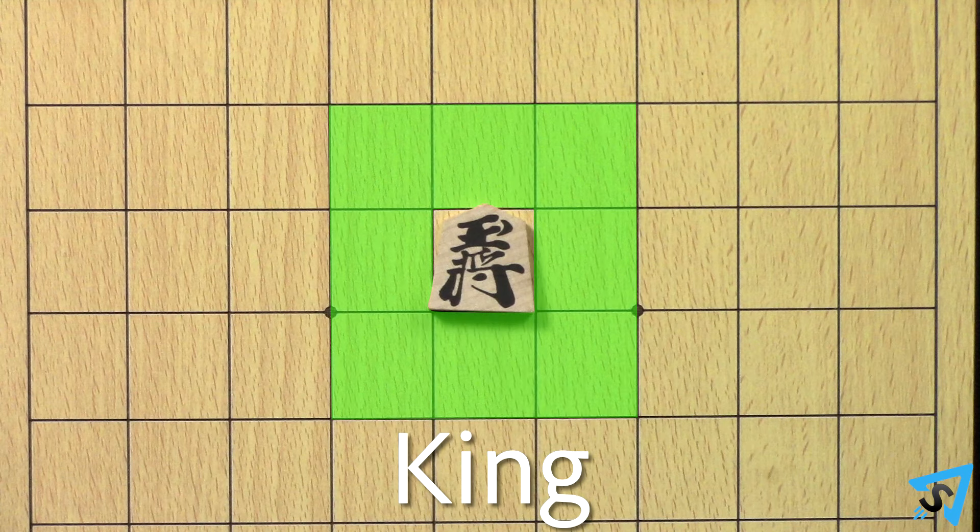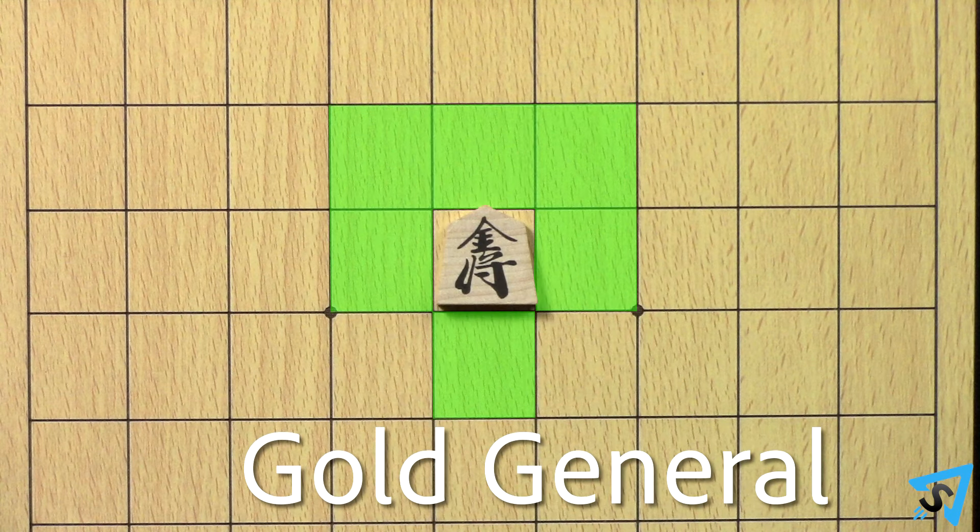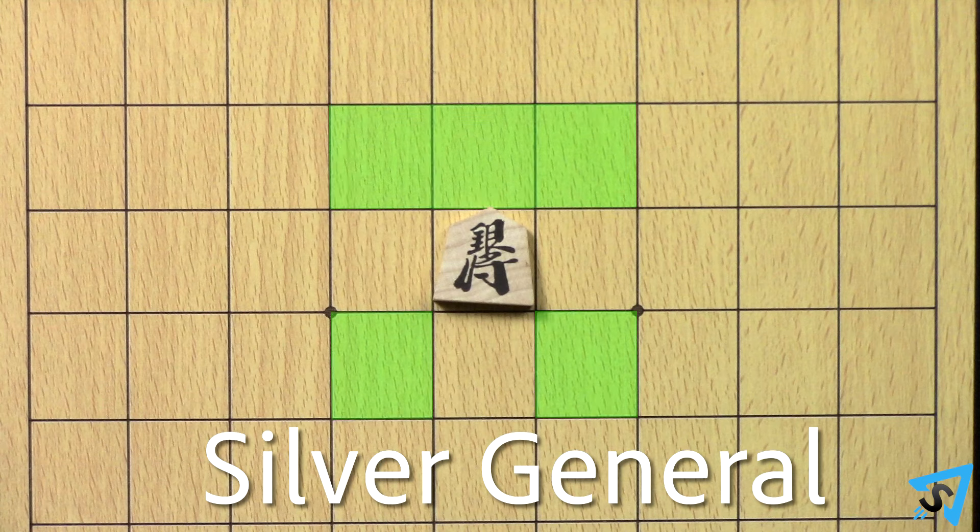The king can move one space in any direction. The gold general can move one space in any direction except diagonally backwards. The silver general can move one space diagonally in any direction or one space forward.